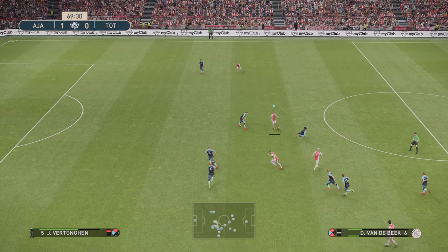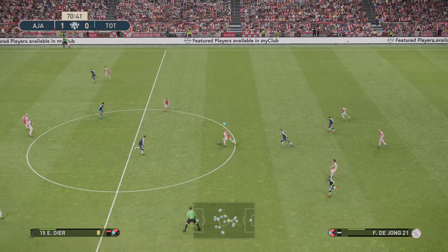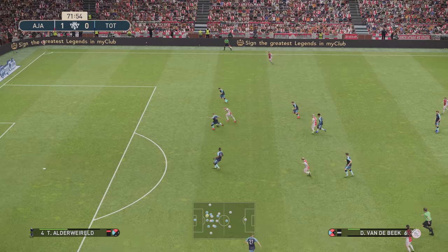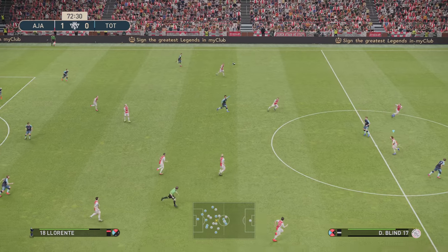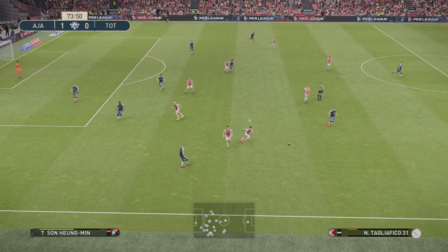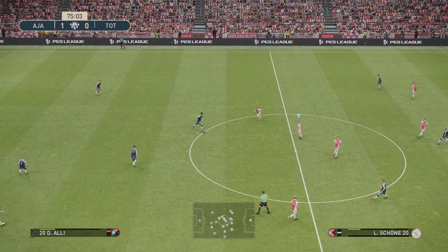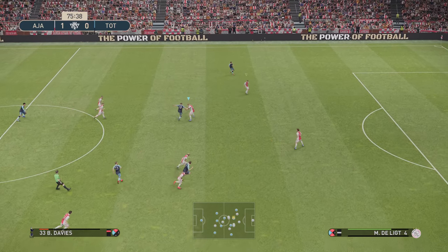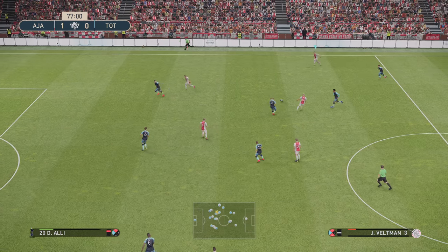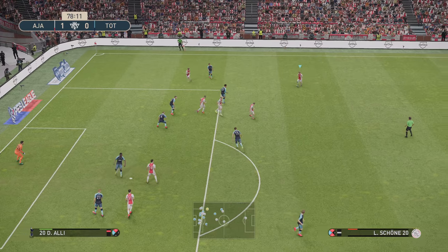Spurs are getting a bit more attacking now, going to leave some spaces. Full backs are getting tight, up and back with that counter. Counter attack up — that's a good point. Let's hold it — play out by Dolberg. That's the key of the false number 9. Look at this formation.